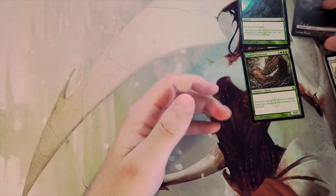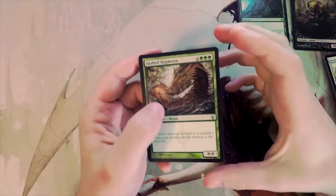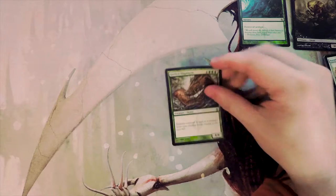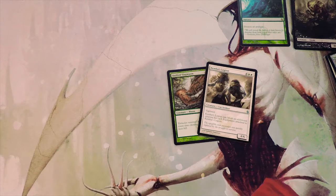We also have our germ token and land. I think I'd actually take the Quilled Slagwurm — it's just a big eight-eight beater for seven, and I like that simplicity. The Legion might actually be slightly better but I could be incorrect — let me know in the comments. If you enjoyed this video please like and comment, and make sure to subscribe for more content.